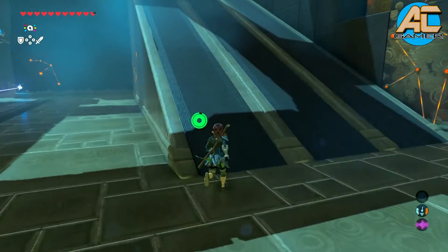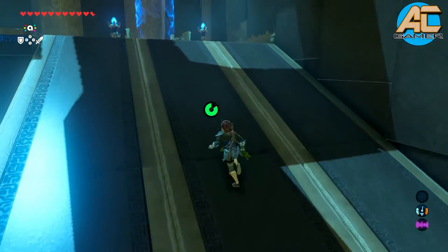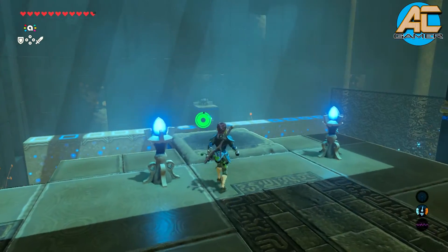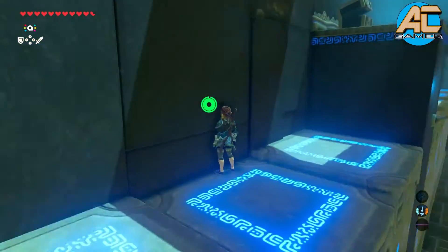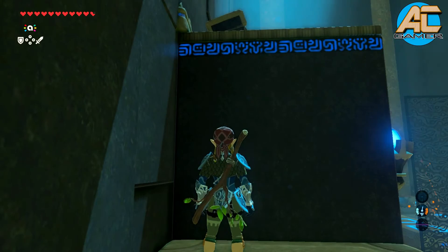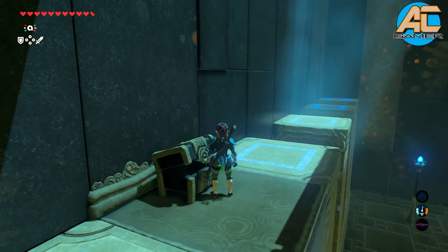Let's walk up the platform again. Once we get to the top, let's glide and just land. Just keep moving to the right. We get our second chest.